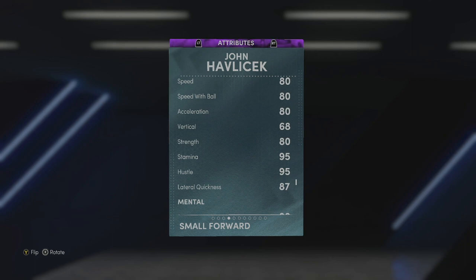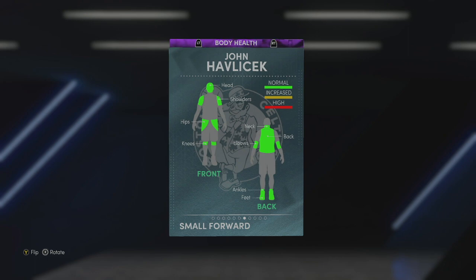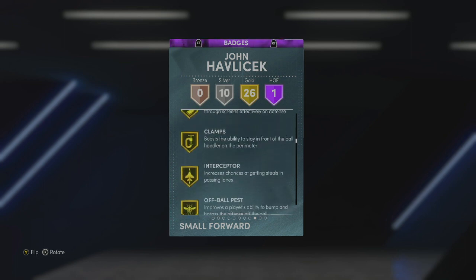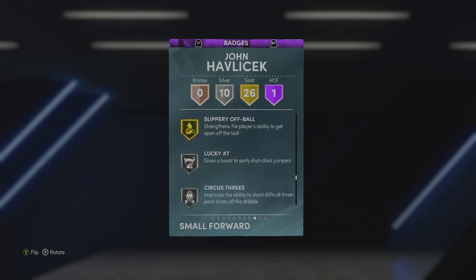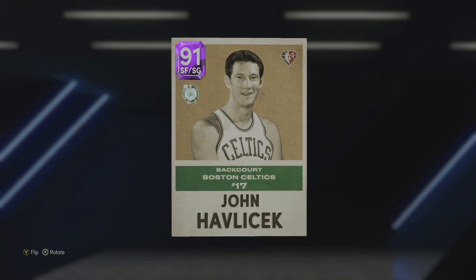It looks like he's gonna be better at that small forward spot, to be honest, because he has a lot of strength and rebounding ability — not so much on the perimeter defensive end — but we'll see how he feels in game. He's got one Hall of Fame badge: Hustler. Gold badges include catch and shoot, corner specialist, difficult shots, fearless finisher, acrobat, teardropper, break starter, glue hands, pick pocket, pick dodger, clamps, interceptor, off-ball, pass, pogo stick, blinders, needle threader, space creator, clutch shooter, dead-eye sniper, stop and pop, special delivery, ankle braces, volume shooter, and slippery off ball. Then 10 silvers: lucky seven, circus threes, pro touch, lil finisher, green machine, eyes on hunter, mouse in the house, grace under pressure, and fast twitch. He looks great on defense — seems pretty versatile and can rebound well.